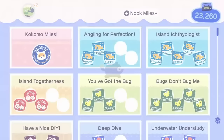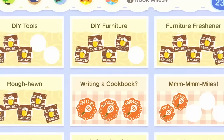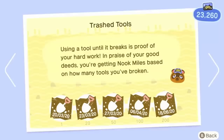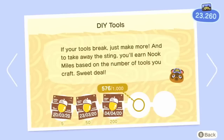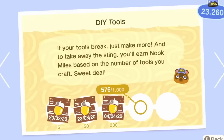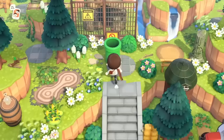In a previous tips video I mentioned you can customize your tools to reset their durability, but now I want to note that's something you might not actually want to do, as you will gain Nook Miles for breaking your tools. You also gain Nook Miles for crafting new ones. If you've already completed all of those milestones, go ahead and customize to reset durability. But if you're still progressing, I'd recommend letting them break so you can craft more and keep the cycle going.